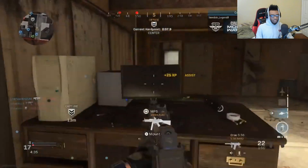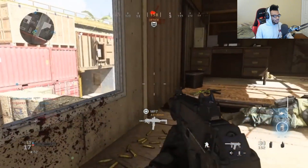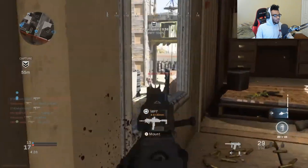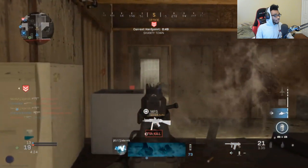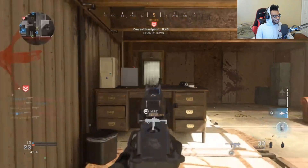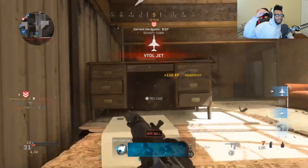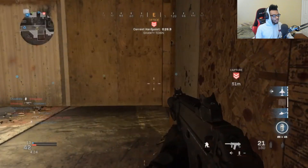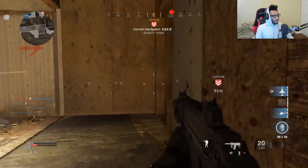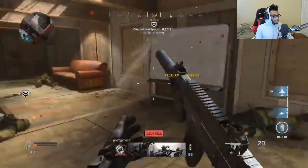He calls down a care package. He has a very interesting kill streak loadout — he's running the personal radar, the care package, and the VTOL jet. From what I'm understanding, he was not in any means going for this nuke; this is just luck. That's kind of how a lot of people on this game are getting their first nukes. Let me know in the comments what your current kill streak loadout is, because he has literally only one or two streaks that are potentially going to help him get this nuke.